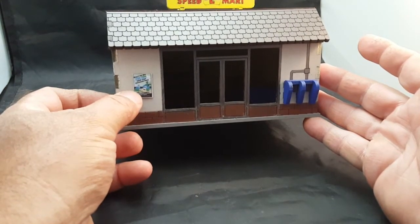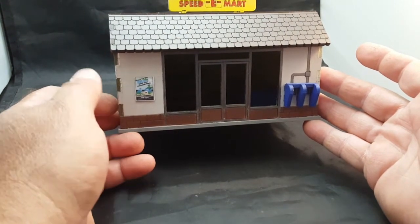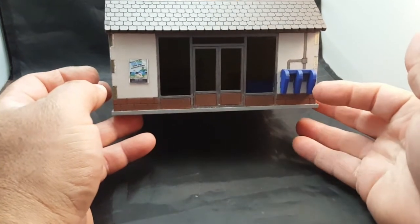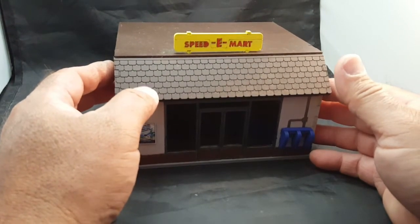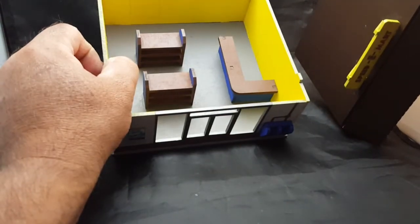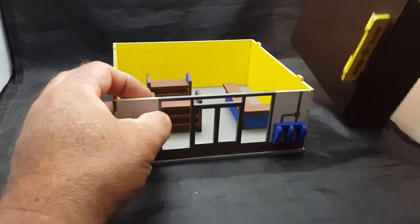This is a printed poster I found on Wargames Vault or DriveThru RPG — cost like a dollar. There are little telephone booths here too. I did not glue the roof on because in-game you may want to hide a figure inside. There are a couple of shells on the counter, and I left the back door closed so I don't have loose pieces everywhere.